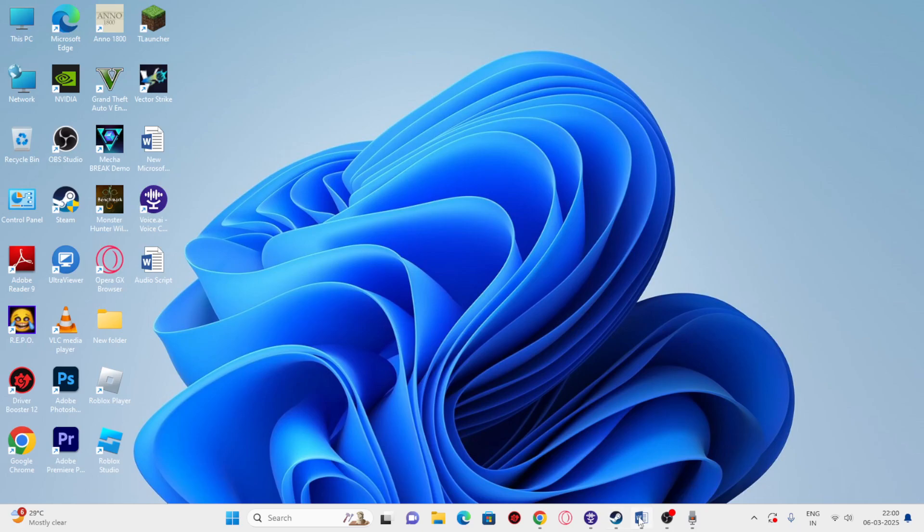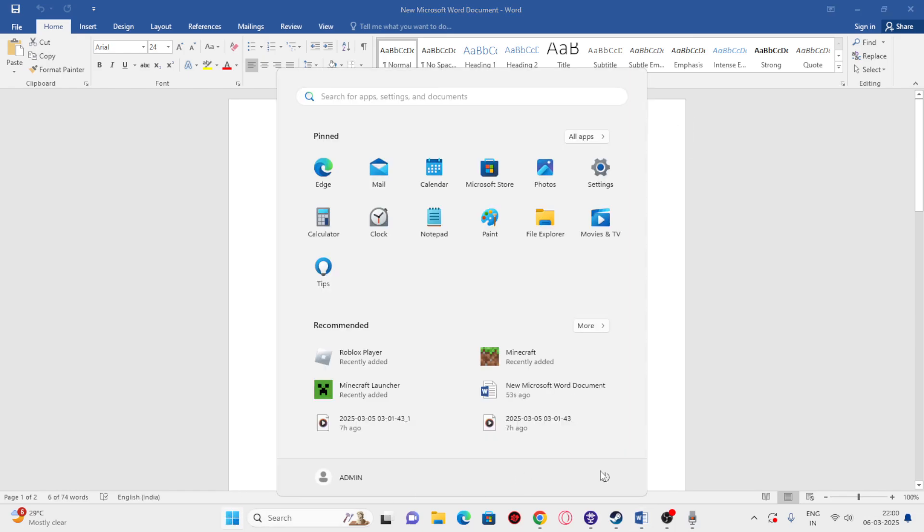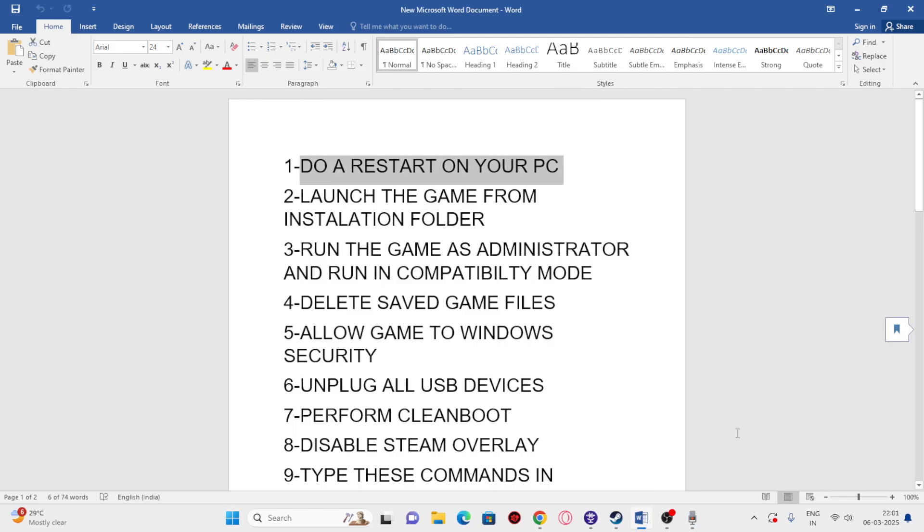The first step is we need to go through each of these steps. The first one we need to do is restart your PC. To do a restart, go to the Start icon, go to the Power icon, and do a restart. Once the restart is done, we just need to check the next step.